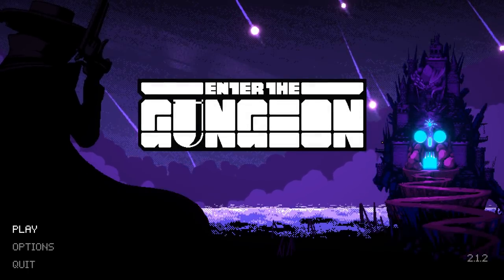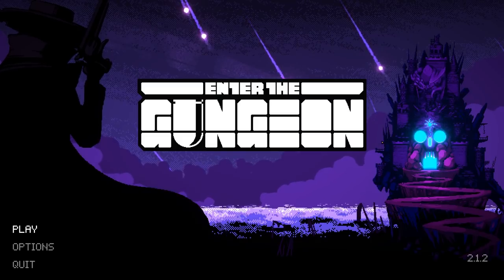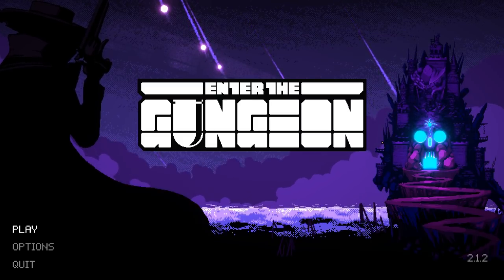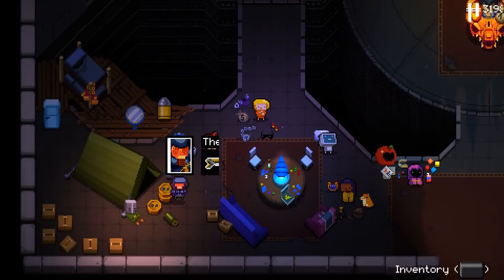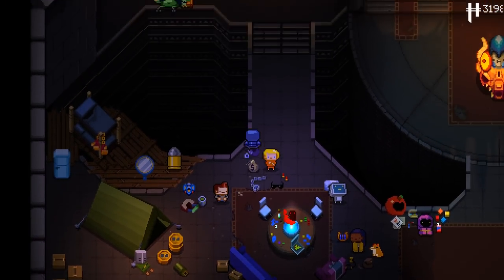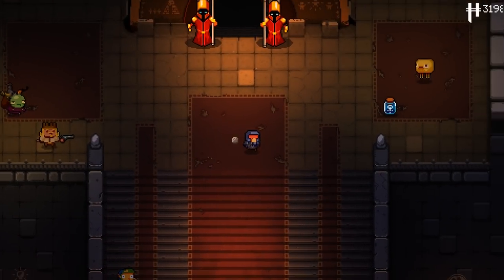Hello everybody and welcome to Enter the Gungeon: A Farewell to Arms. In this video I'm gonna be teaching you guys how to access and beat the new secret floor. This secret floor is a really cool little Easter egg, sort of a hidden gem they've added into this DLC that is a nice homage to the entire game as a whole.